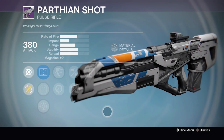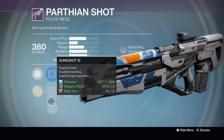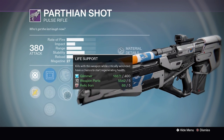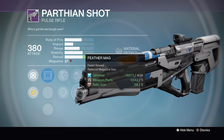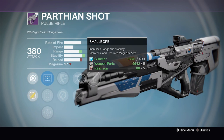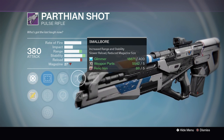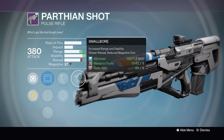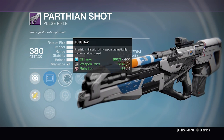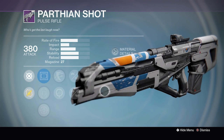Parthian Shot this week is okay if you haven't picked up any of the previous rolls. We've got the Reflex Scope, SureShot IS and OEG Rifle Scope. Up next we've got Outlaw or Life Support. In the middle we've got Smallbore or Feather Mag, and finally Counterbalance. Counterbalance with Smallbore gives a little more range and stability — that's going to be pretty nasty. You do drop the mag size but you have Outlaw, so Precision Kills keep reloads manageable. Definitely an interesting roll of the Parthian Shot.